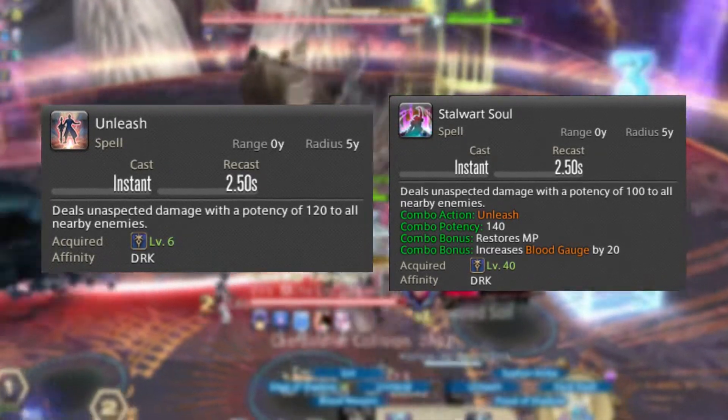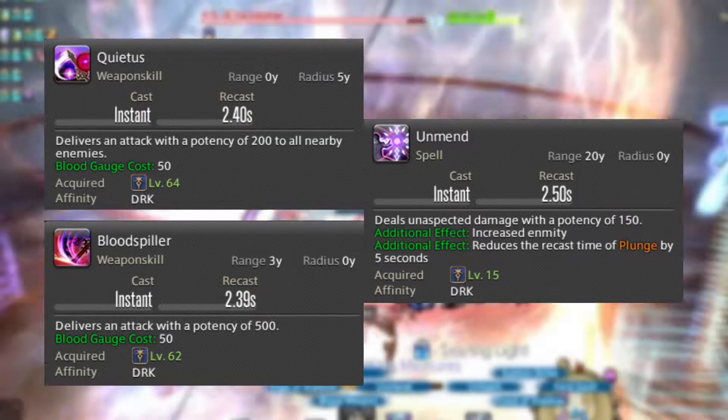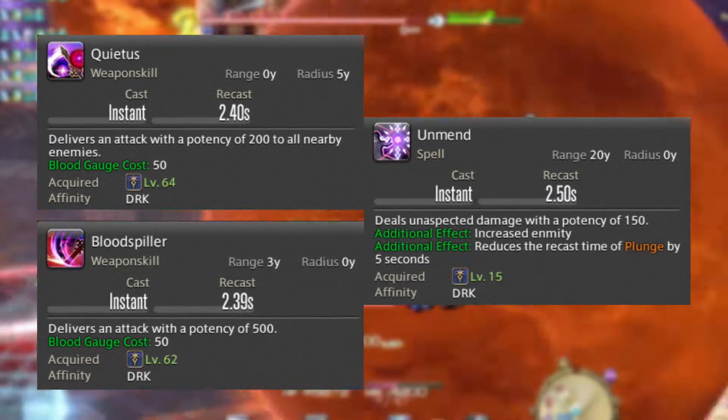Remember though, both of these are spells, not weapon skills, so keep that in mind. Unmend is your basic ranged attack. It is a spell like Unleash and generates Enmity, while also reducing the recast timer of Plunge by 5 seconds at later levels.